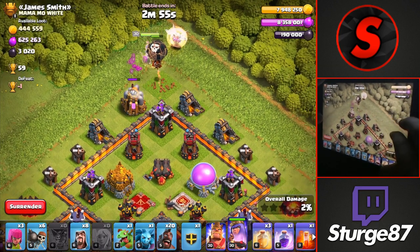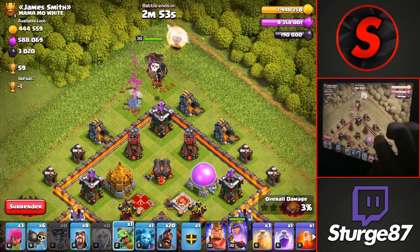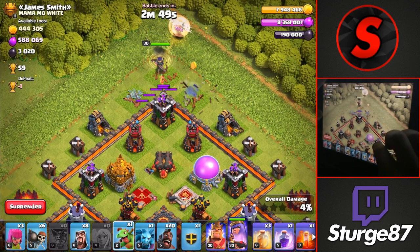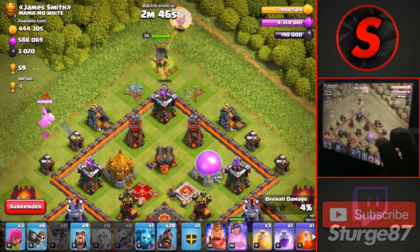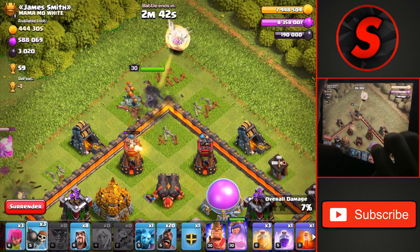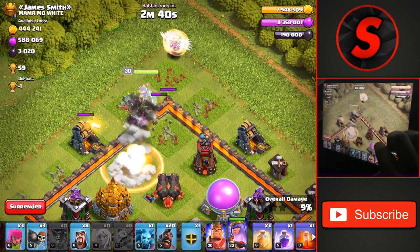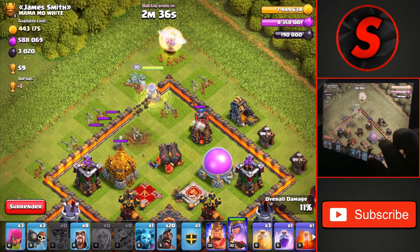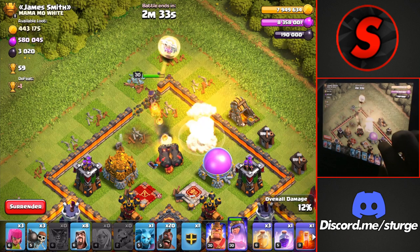We're starting off at the very top of the base with the Queen Charge. That balloon was to activate any seeking air mines if there were any on the outside of the base, to keep up those healers healing the queen. We drop a baby dragon over on the left side to allow for the queen to make her way in, as we drop those wall breakers because she was making her way to the left side, taking out those buildings over on the left side.